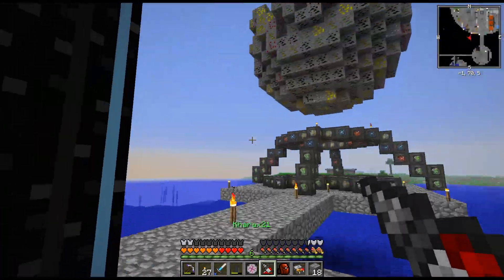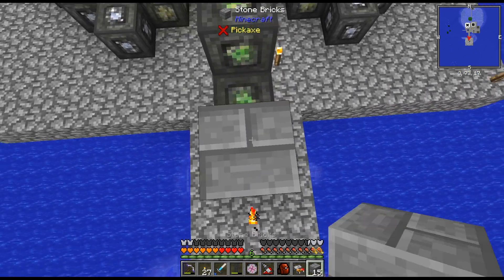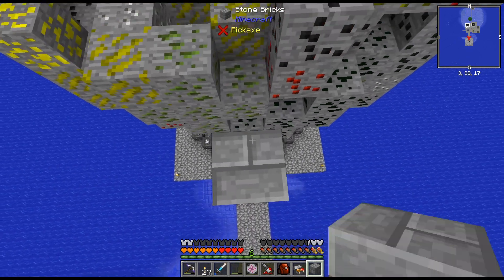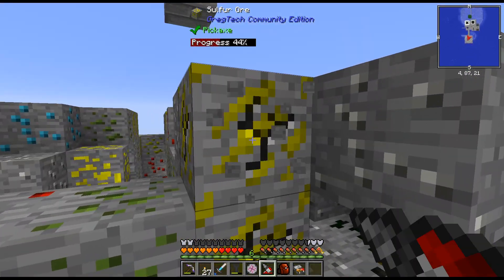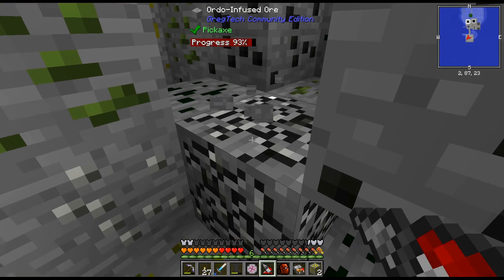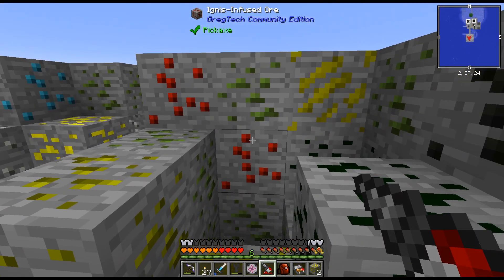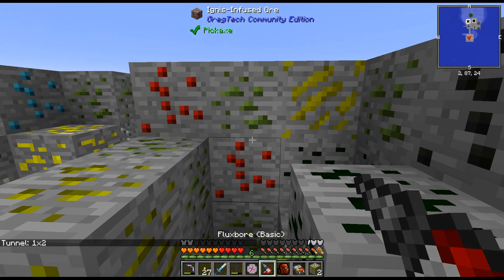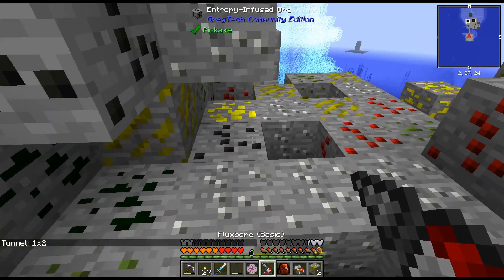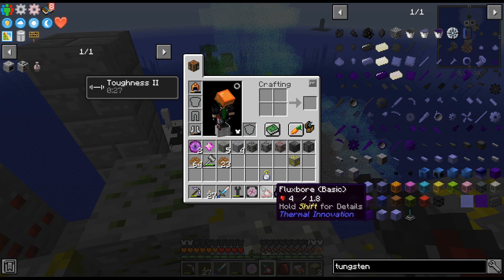I'm probably gonna have to upgrade this to get it to a decent speed, but I just kind of wanted to check out how fast it works with GregTech ores. That's actually pretty cool — it looks like it does a three by three or something. Actually it's like a two by two. I can adjust it to single block tunnel. The other ones probably let me get a bigger drilling area, but that's actually pretty cool. I do like that.